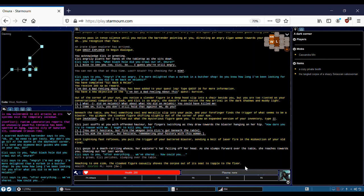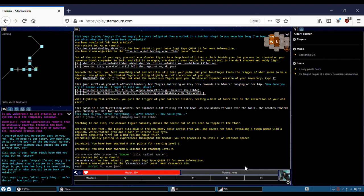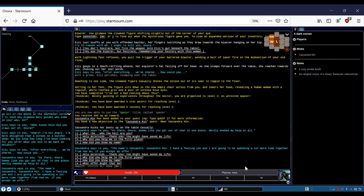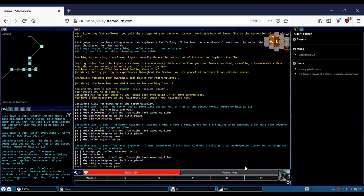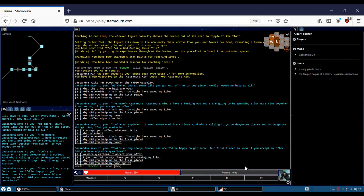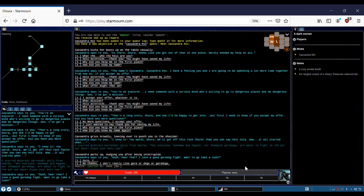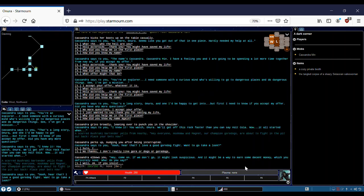Elsie dies, and the cloaked figure who passed us reveals herself to be a human woman — Cassandra. Hi there, Anura. It seems like you got out of that in one piece. Hardly needed my help at all. My name is Cassandra Min. I have a feeling you and I are going to be spending a lot more time together if you accept my offer. You're an explorer — I need someone with a curious mind who's willing to go to dangerous places and do dangerous things. I've got a mission. I really don't want to go to the gore dog fight, but Cassandra is not going to let me pass by. So now we're going to wait for the gore dog fight.